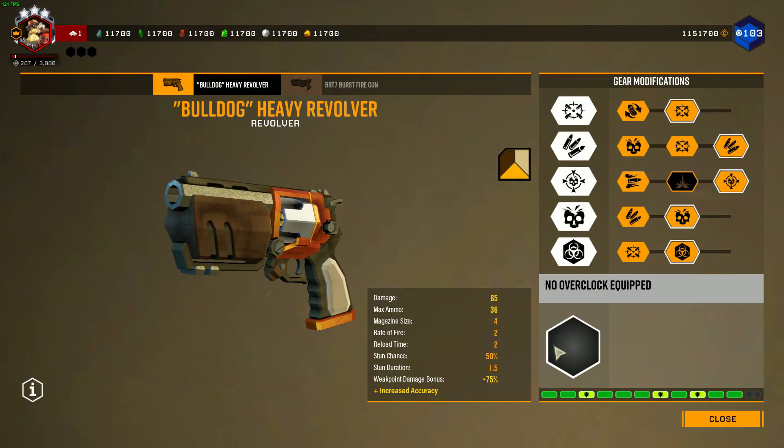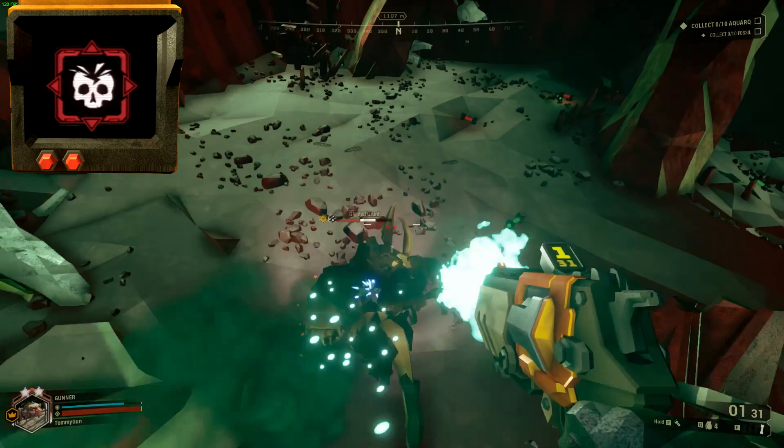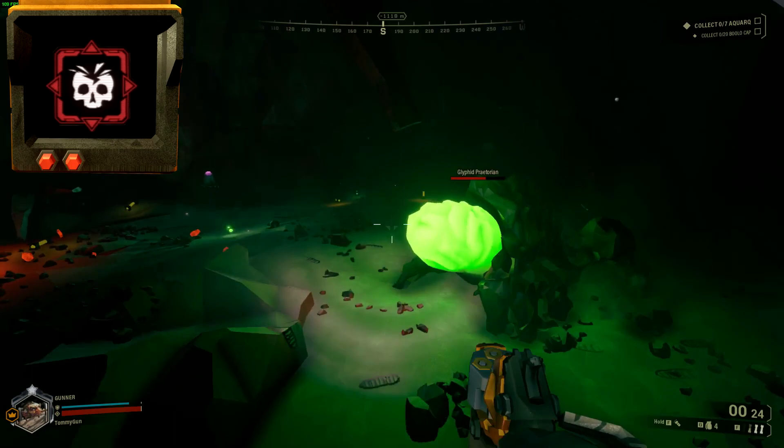Next it's Bulldog's cut overclock, Last Not Least. It's an unstable overclock which provides double damage on the last shot, but has some penalties to fire rate and reload time. While it's pretty insignificant against regular enemies, it does shine through a tiny bit versus Praetorians. It was cut due to technical issues as well.